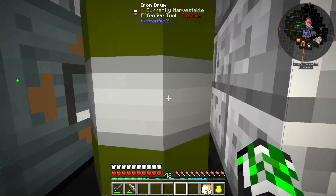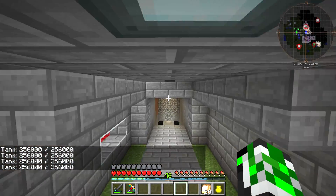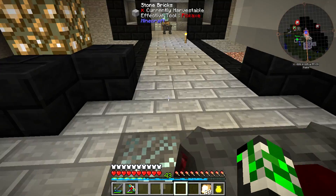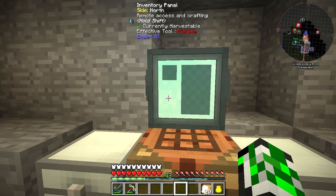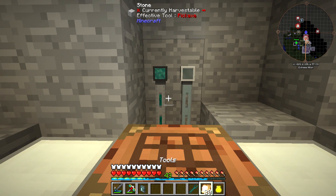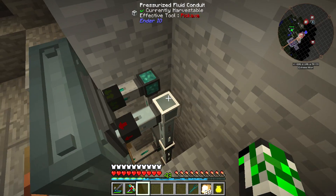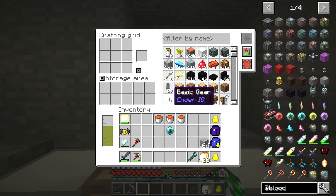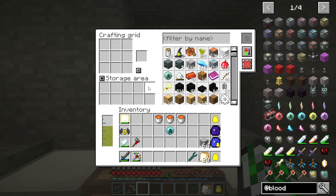I've got lots of that stuff and I know it's extracting from there. Let's pull out our Ender IO wrench and put it back down - still not filling up. Set to insert, that should be good. Let's try ritual stones - see if it'll work this time. No, it's not working.